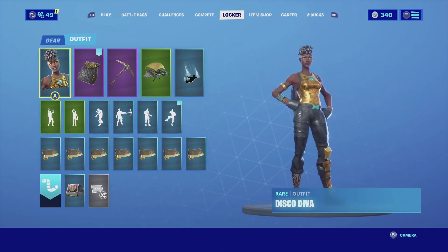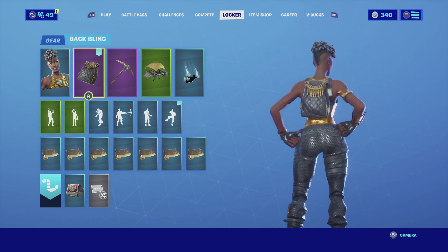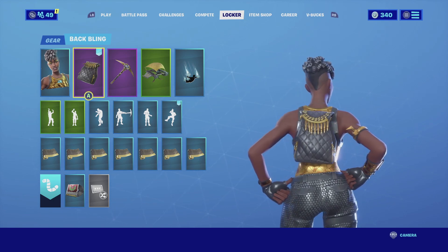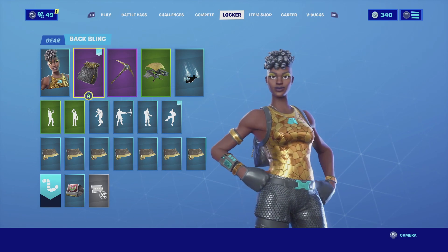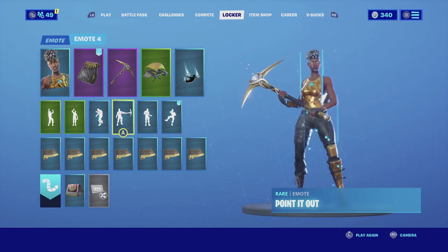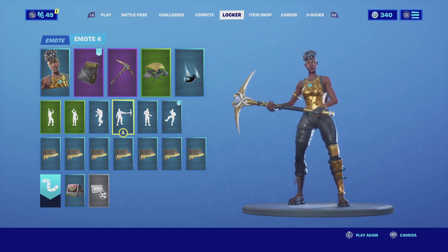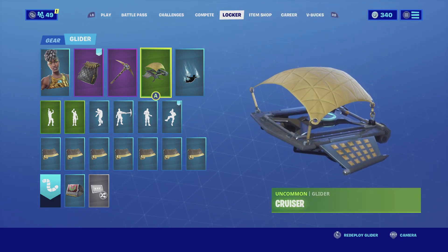For the last combination with Disco Diva, I'm pairing her up with the Ballistic Backing. The Ballistic Backing is all black, so it matches really well with her pants, and the accents on top are gold with golden ammunition — it also looks like a purse, so there's that. For the harvesting tool I'm going with the Flawless. The Flawless is very clean, made of gold with black, which are the main color schemes of the skin.